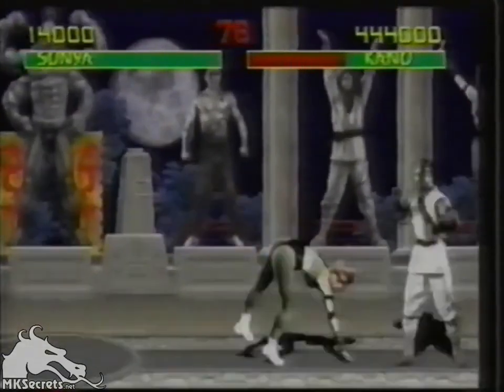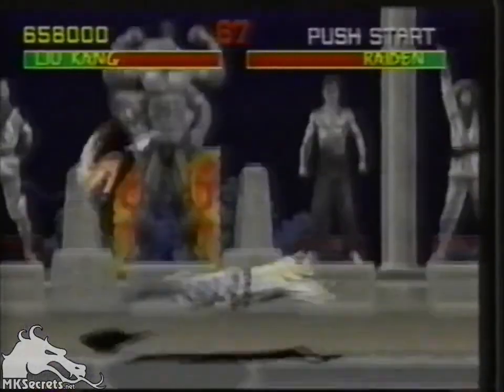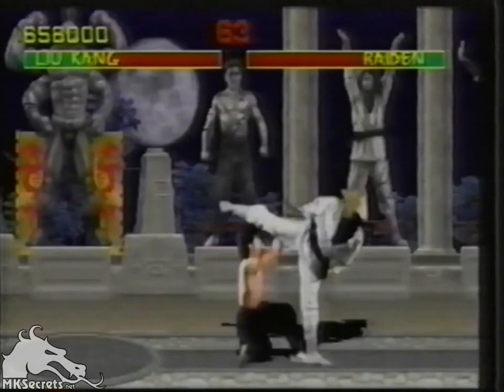If you learn one of Sonya's secret moves, you'll be able to perform this devastating scissor throw. Learning to activate Raiden's secret weapon lets you fire lightning bolts at your opponents.